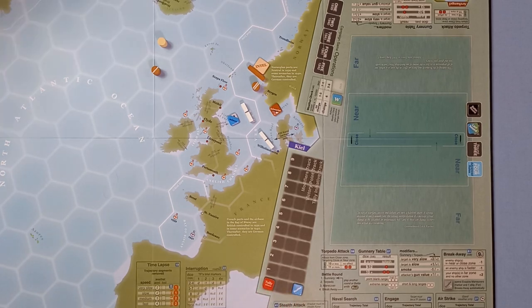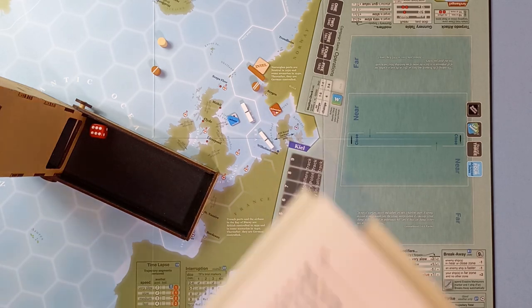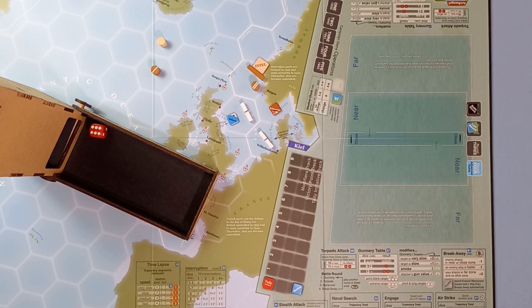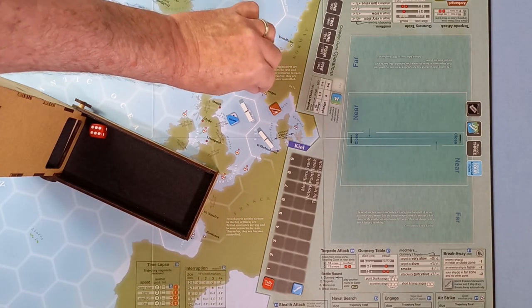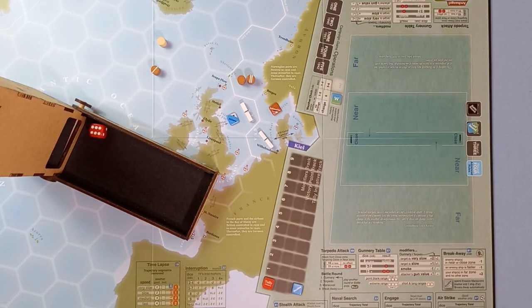It is now the British rolling for the weather — stays good. Rolling on their action table — a six. In good weather, a six is a pass action. The British perform a pass action: the task force with the longest trajectory performs a time lapse, removing segments farthest from the nearest German trajectory segment or station. They get rid of that and it goes back. We roll for the weather — stays good.